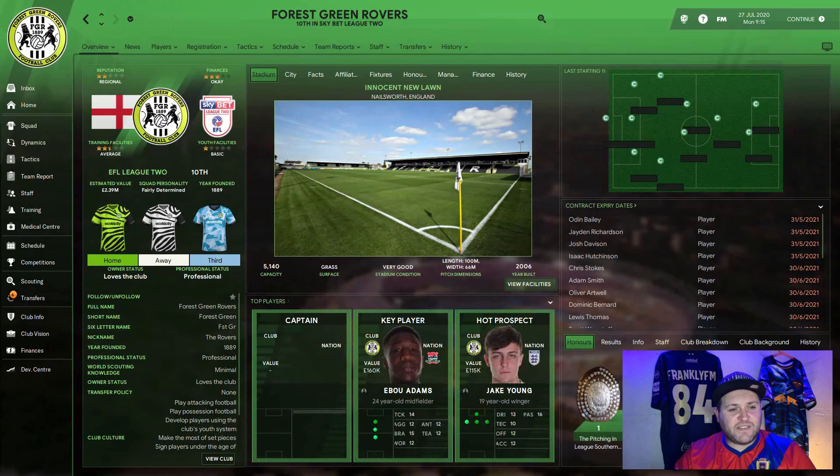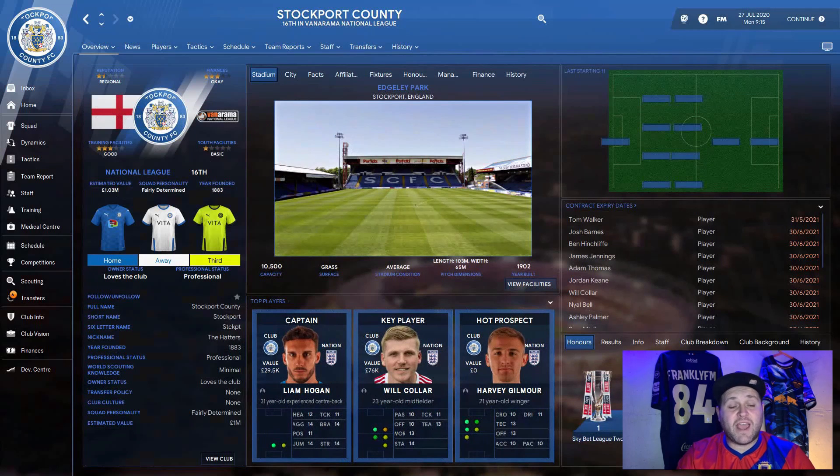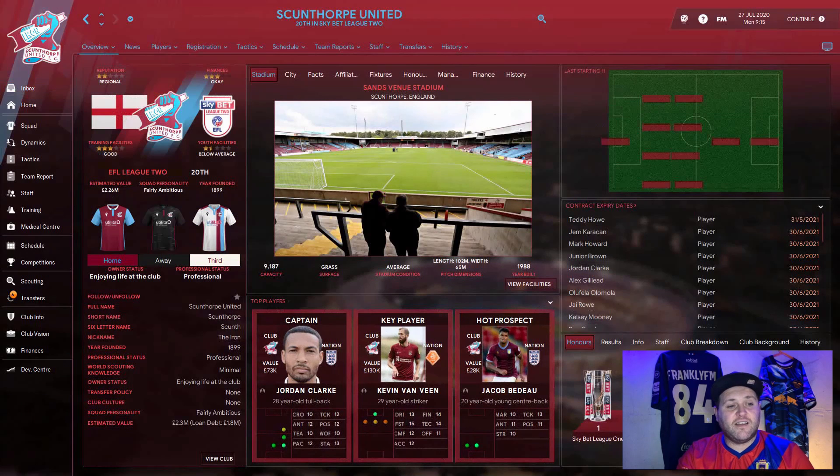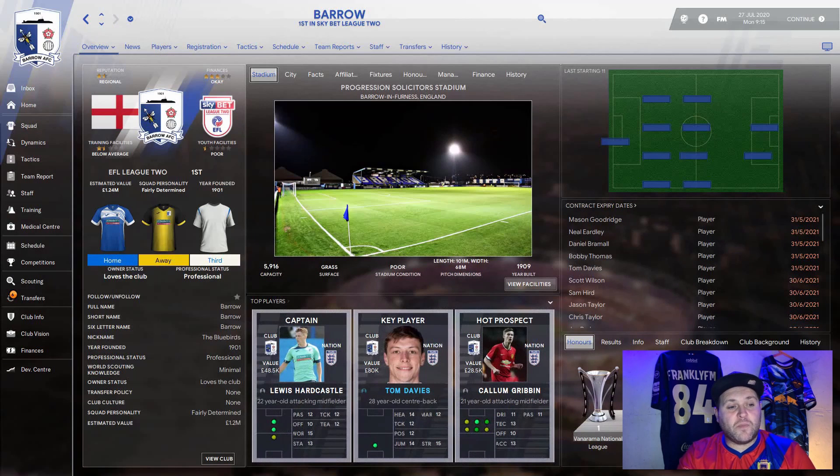Forest Green have a two-and-a-half-star average training facility and a one-star basic youth facility. Wrexham have a three-star training facility and a two-star youth facility. Stockport County have a three-star good training facility and a one-star basic youth facility. Scunthorpe United have a three-star training facility which is good and a one-and-a-half-star youth facility. Exeter have adequate facilities for both, and Barrow have a one-and-a-half-star below-average training facility and a half-star youth facility.